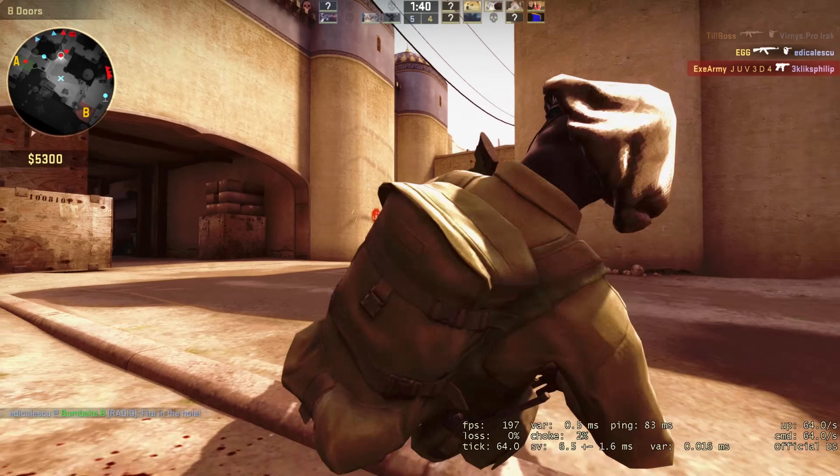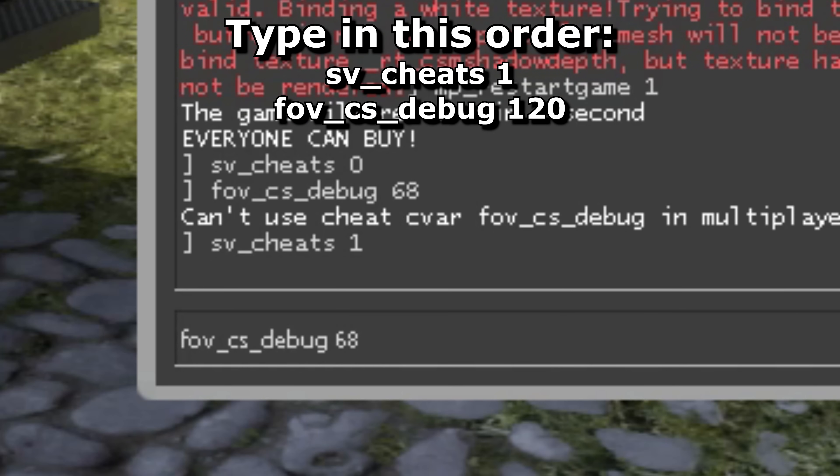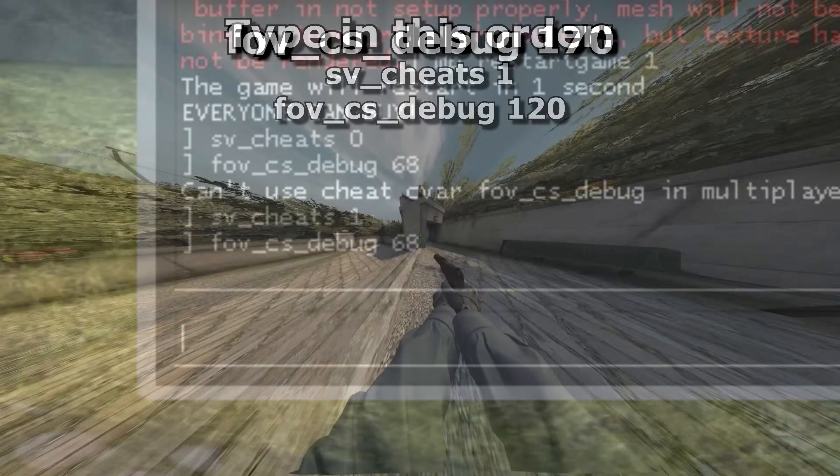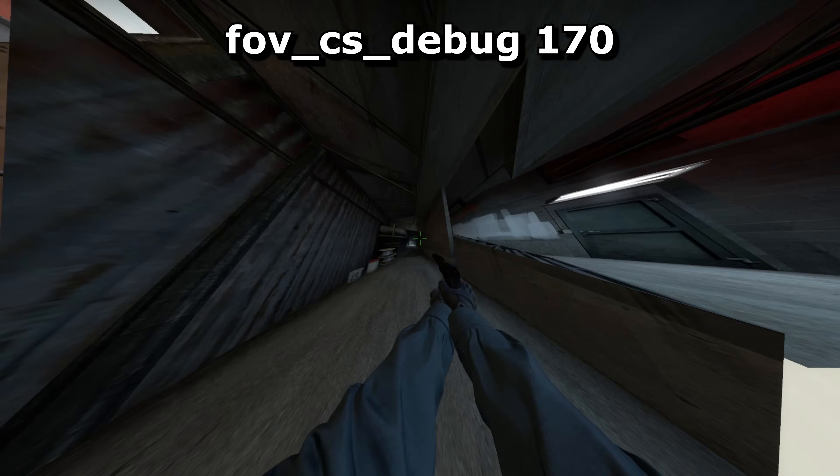Personally, I prefer being able to see more. The easiest way to change this is to type in the console fov_cs_debug and then a number, but it will only work on servers with cheats enabled. Try it out on an offline server with bots or something if you're interested.